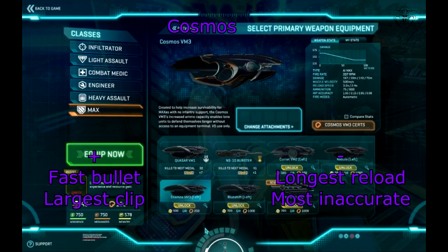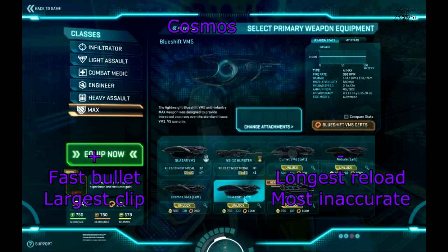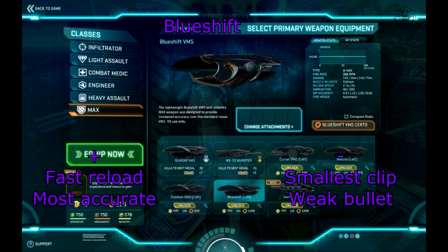Next we have Cosmos. This weapon is just like Quasar, except its bullet travels faster and its clip is bigger. However, this weapon's reload takes the longest time and it is the most inaccurate of all anti-infantry weapons.